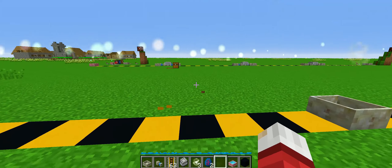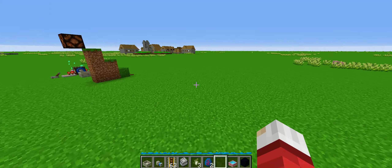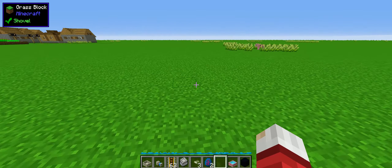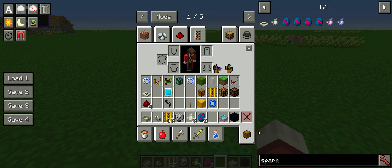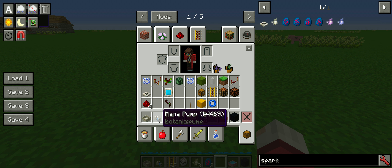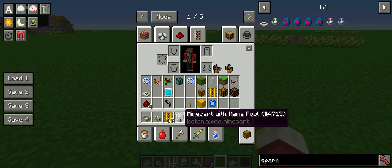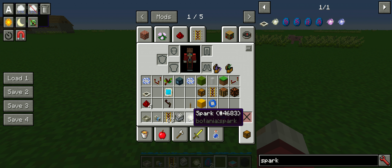So what I've created is kind of a reset mechanism, and I'm going to show you how to make that right here. To make this device — this wireless mana transport — you're going to need two mana pools, two mana pumps, one powered rail, one minecart with mana pool inside of it, and two sparks, one of which should be recessive.